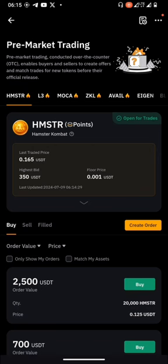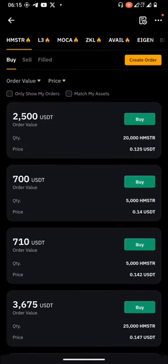The last traded price as you can see is 0.165 USDT. Now if you look at the top, it says: 'Pre-market trading conducted over the counter enables buyers and sellers to create offers and match trades for new tokens.' So just pay attention, let me quickly explain all of this to you.